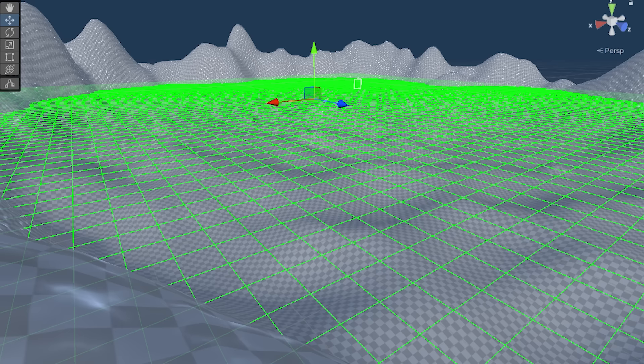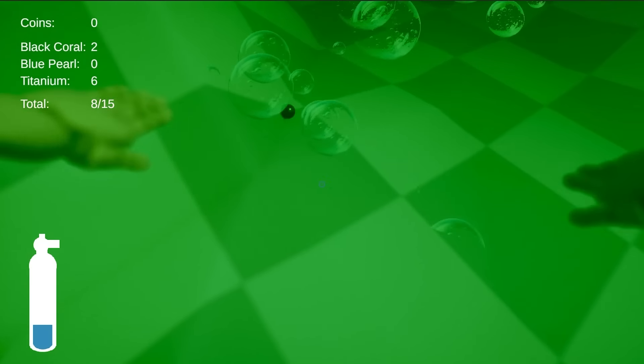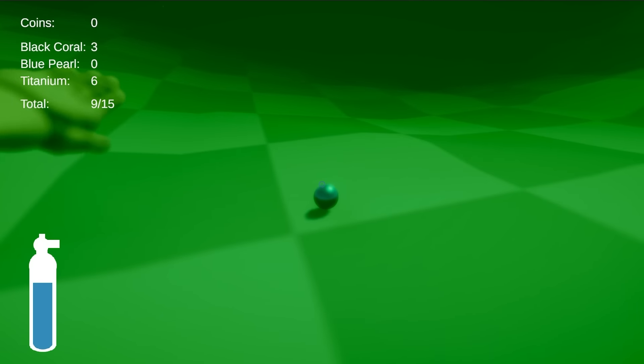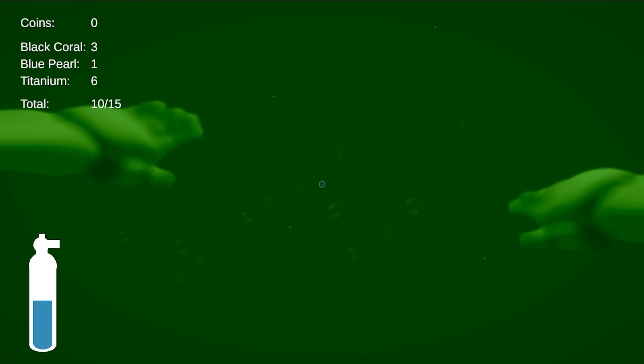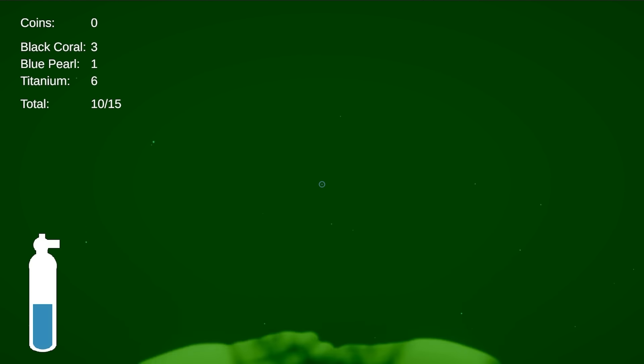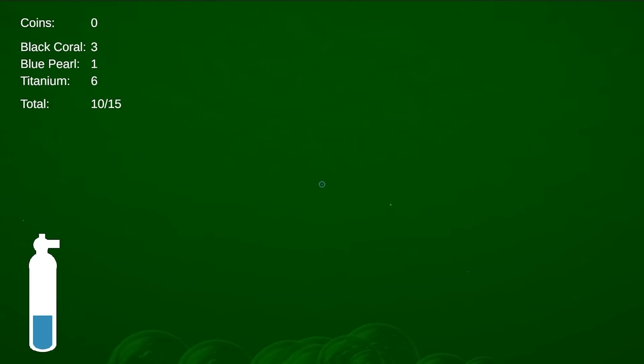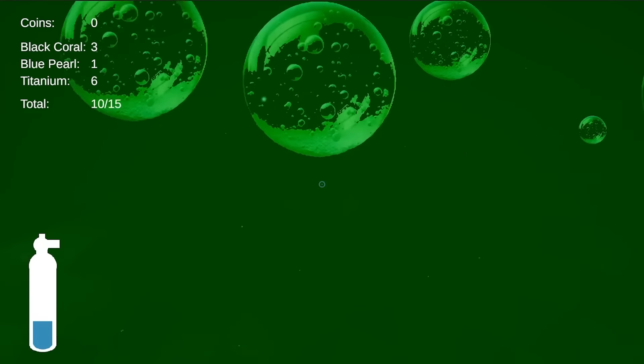Focusing more on the actual primary gameplay loop, I created a grid that randomly spawns three types of resources to search for. What I think is actually working about this is the atmosphere and gradually diving deeper — not realizing how far you've gone under until you look up and see there's a massive void while looking for these resources. To add to this, I used just my voice to create these sort of terrifying sound effects that play when you're swimming around randomly.